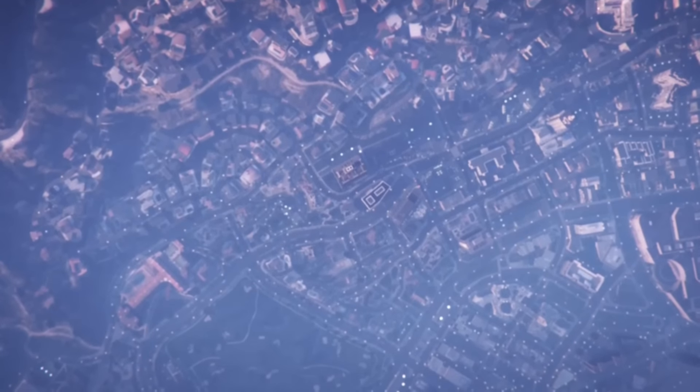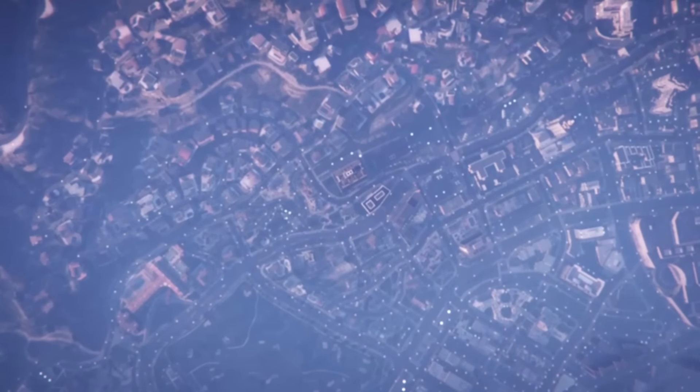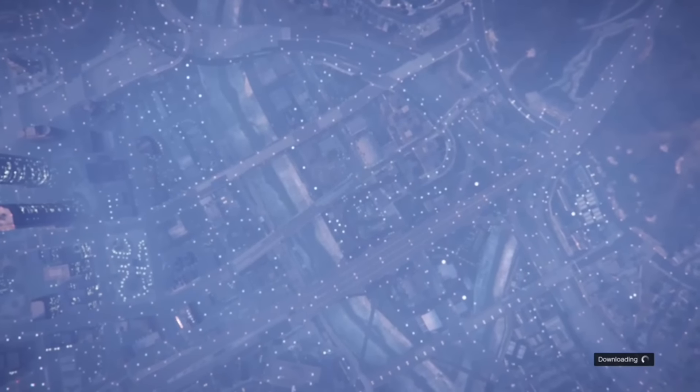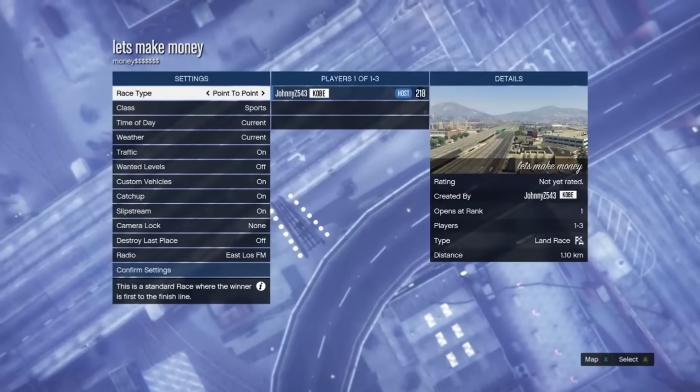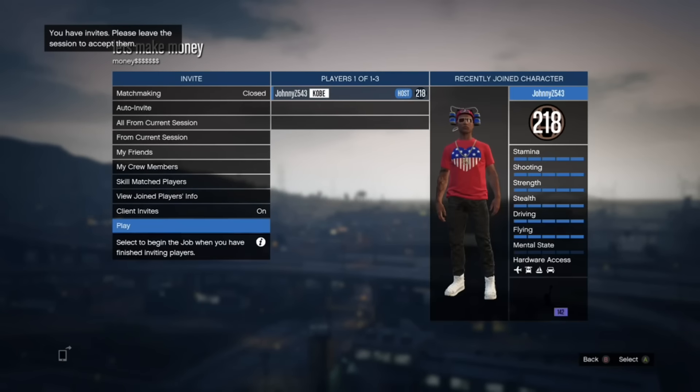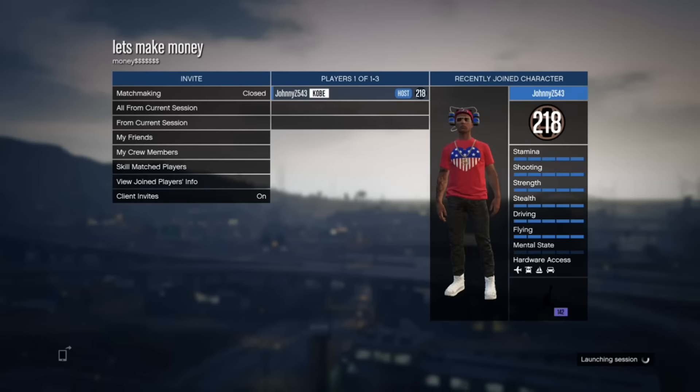When you spawn in the race, select play by yourself or something like that. The first thing is you're gonna select the category of car you want. I'm using the Merriweather Jeep so it's off-road; if you're using a Buffalo it's sports. Once you finally start the race and select your class, you're good.